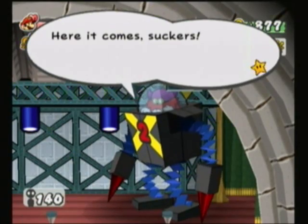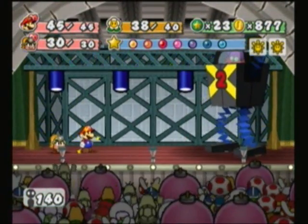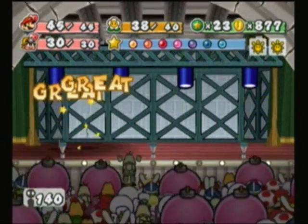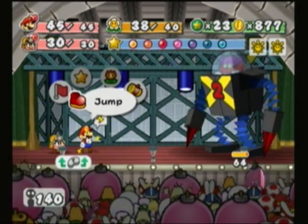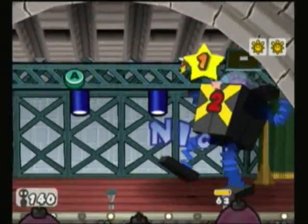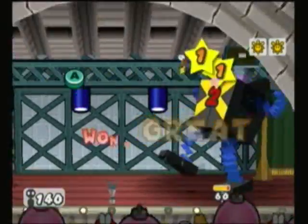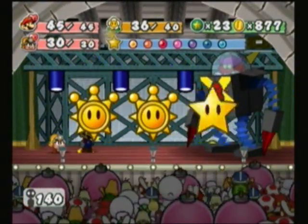Fair enough. Here it comes, suckers. Magnus Drill Attack. That move is really — I don't know if I'm just used to it, but that move is really easy for me to superguard against. And if you guys have been watching this walkthrough at all, you know that I'm terrible at superguarding.